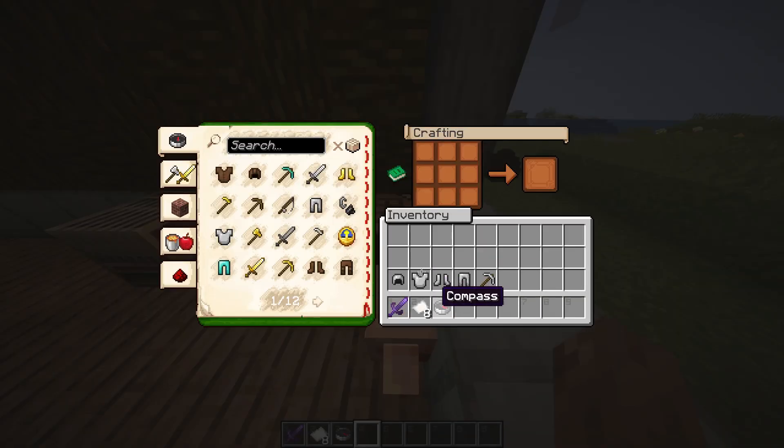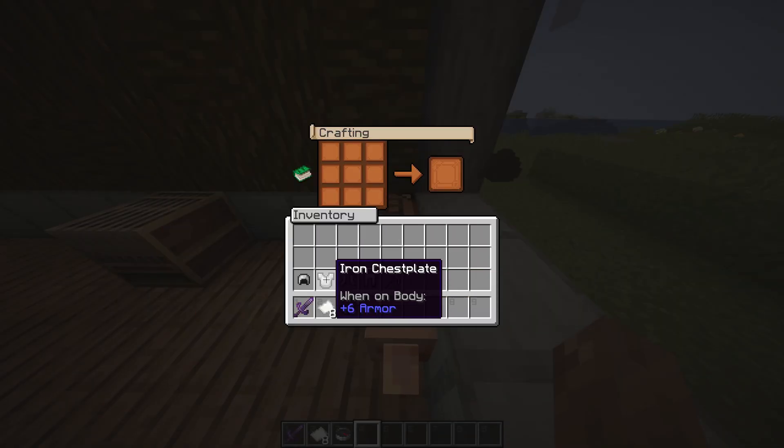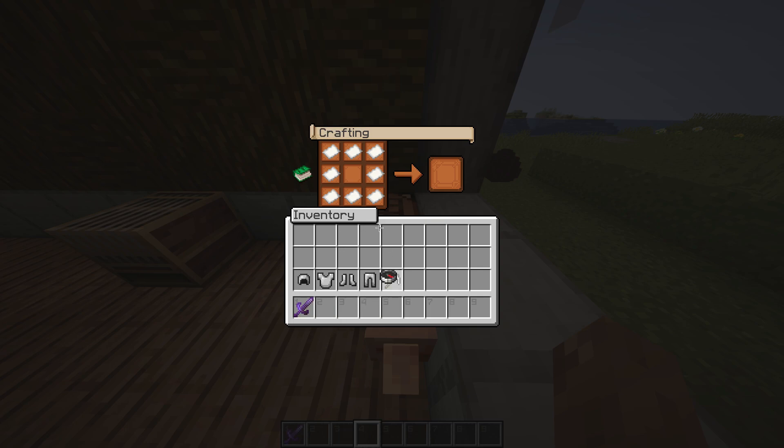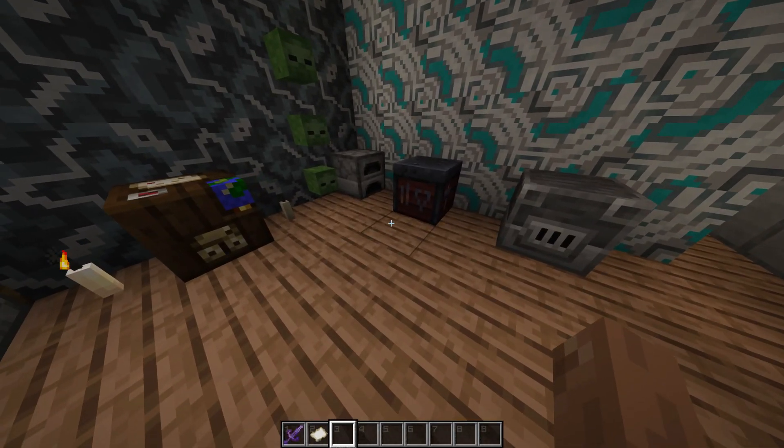Right-click on the crafting table and as you right-click on it you can see this box where you can craft items. Just select your paper first and place it like this. Then select the compass and keep it in the middle. As you keep it you can see your empty map has been ready. Just select it, drag it, and keep it in your inventory so you can use it.